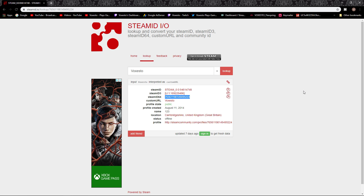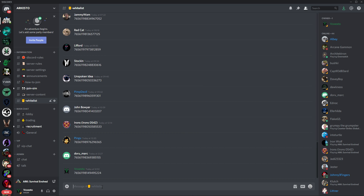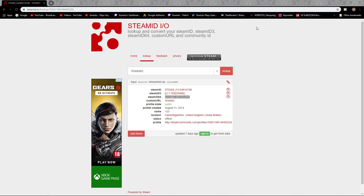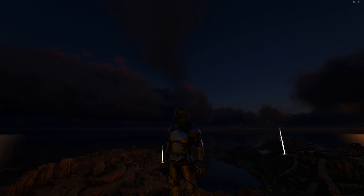You can just copy that, then head over to the Discord, onto the whitelist channel, and just paste it. Hit enter and it's done. Now I've already done this for myself so obviously I'll delete that, but then obviously people will add it to the whitelist. And that's literally all there is to it guys.